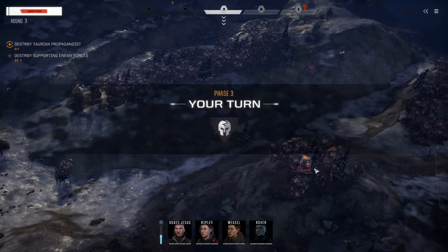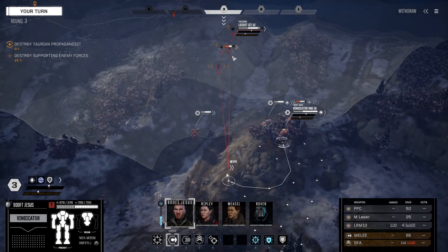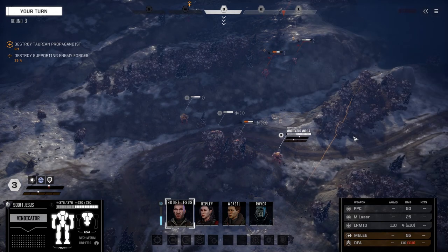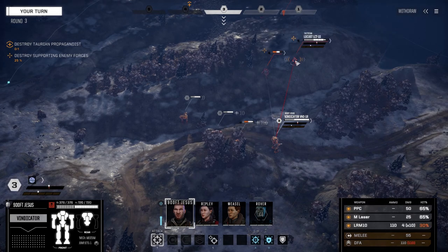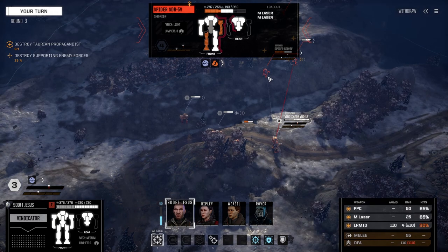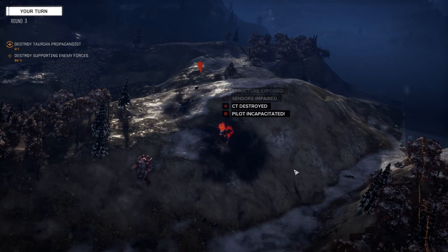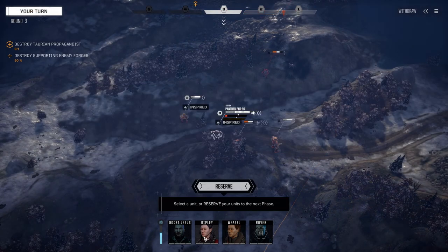900 Foot, getting a better shot on this guy. Going to kind of turn our left side to keep that PPC sheltered. Spider's at 65% - same as before. We could theoretically kill this guy, so let's fire on him. Yeah! The PPC - if you hit the CT with it on light mechs they just don't stand much of a chance after that.